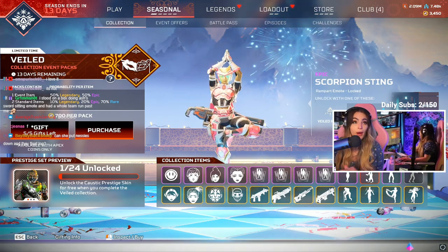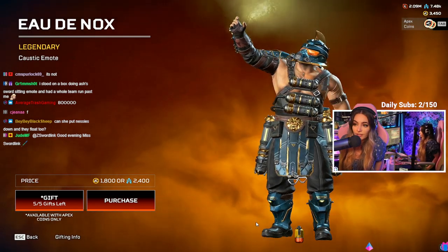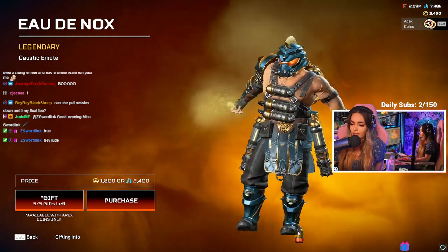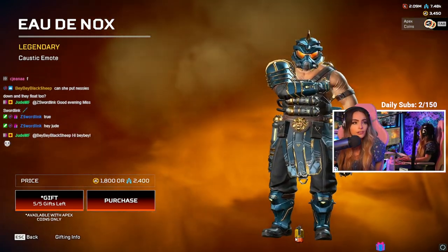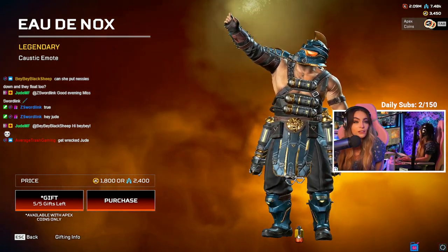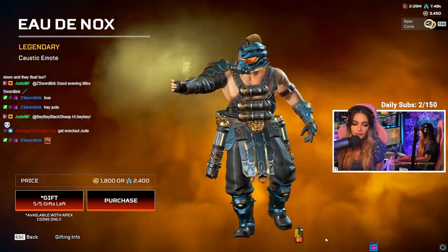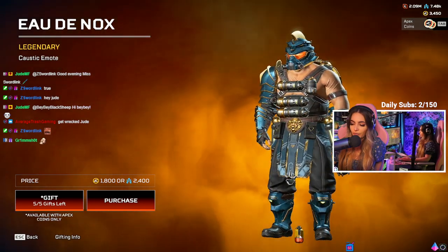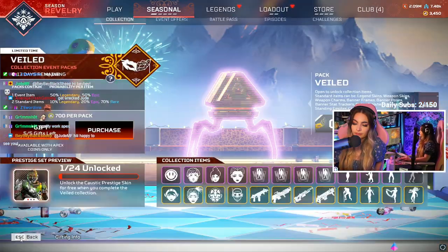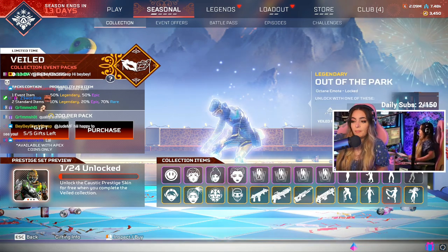Let's go ahead and check out the Caustic legendary one. Wait, is it glitched? He dropped it — it's on the ground. Is this supposed to be in the hand? Guys, can we put that in his hand? I think he dropped it. It could be cool but I'm confused — why is this floating? I don't know. That thing is on the ground.